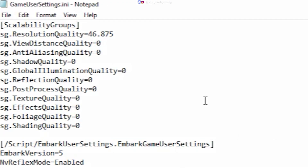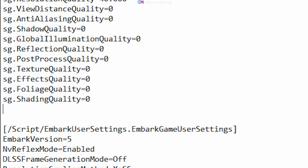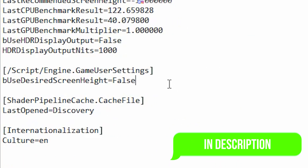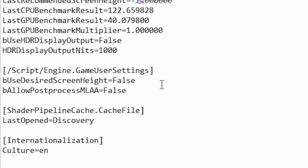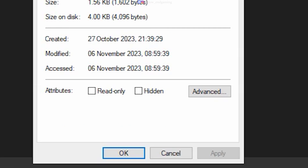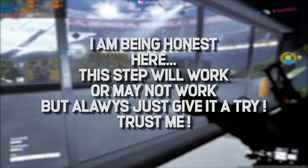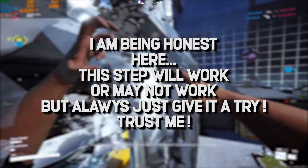Now follow along. Under the scalability groups, change the resolution quality to 40, and make sure all other settings are set to 0. Now copy the two commands from the description below and paste them here, as shown. After doing all the changes, save the file, and make sure that the file is set to read only so that all the changes take effect. After this step, play your game — it will run at the lowest possible settings, giving maximum FPS possible.